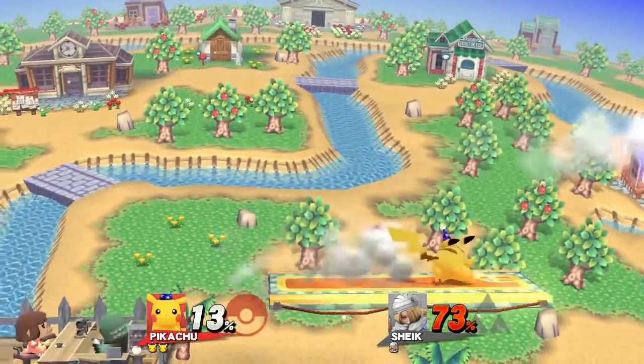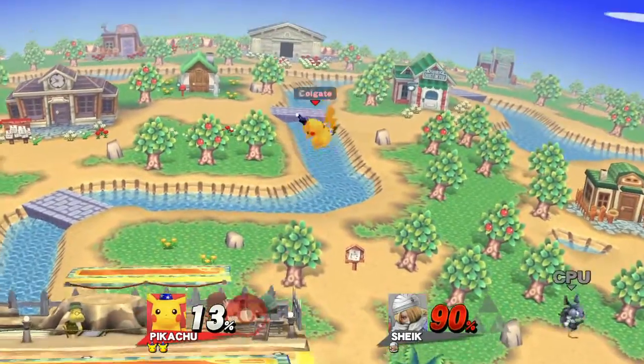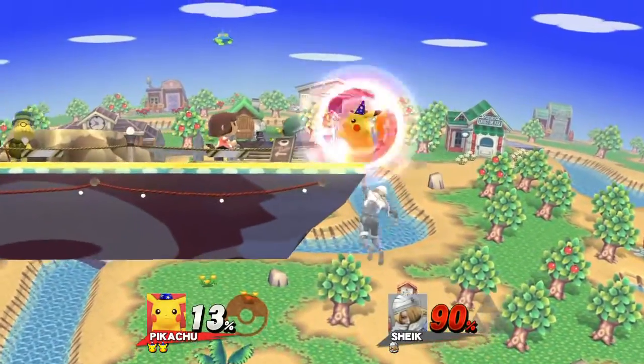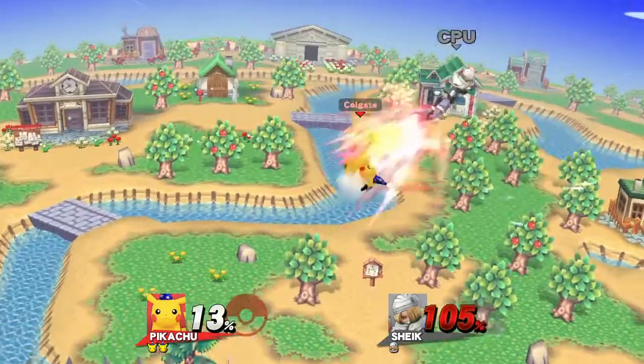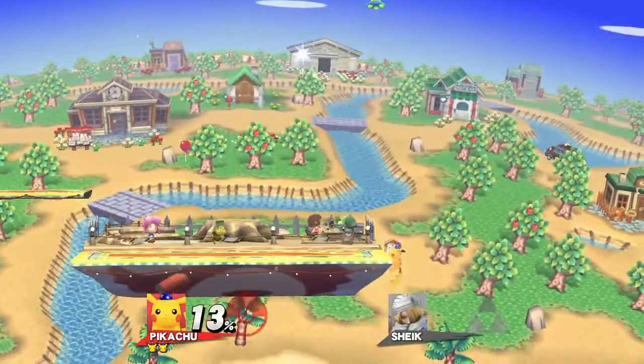One of his new combo options, or kill options, is up tilt into aerial, which works at like 90% on the ledge, or like 100% near the ledge. That's so close. Look at that — it's crazy. This character's crazy. If he was in the game like this, he'd be the best character. Screw Bayonetta.